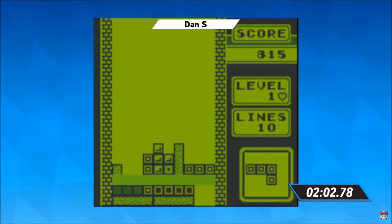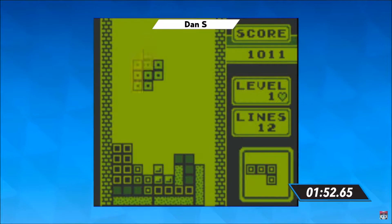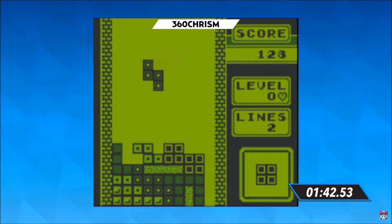Dan S. clearing all sorts of lines at this point — he is your leader at 815 so far. Remember, top two scores advancing. Dan S. clearing things out well. It's so important here to look at the preview, see what Tetromino is coming along your way so you can make space for them. And what's crazy, Ashley, is that one Tetris is worth 1,200 points, and that's going to really help out anybody that can get one of those.